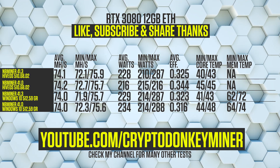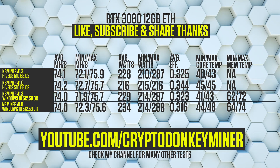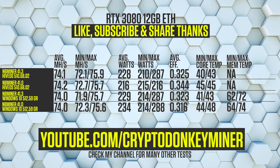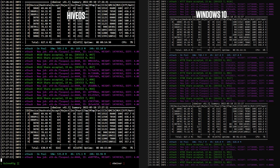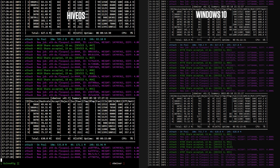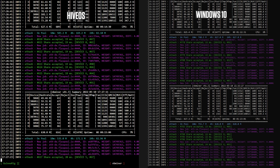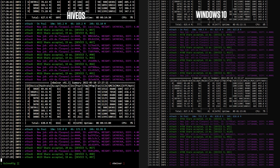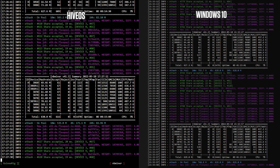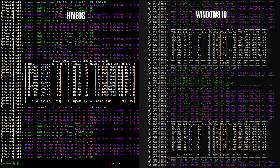For the RTX 3080 12 gigs: note that this one is not LHR unlocked at all but will be at 90% in the next NBMiner. Not much to note here — this comparison will be much more fun in the next version. Looking at the mining screen: HiveOS on the left, Windows 10 on the right. Ran it on HiveOS for 8 hours without any problems, and 1.5 hours on Windows — it's actually still running. There's a funny bug where it starts at 2 hours then resets to 1 hour and counts from there.